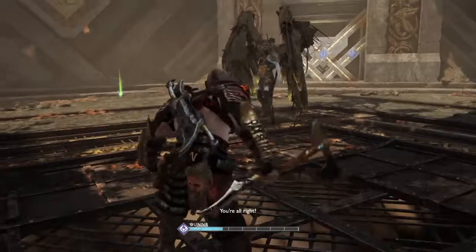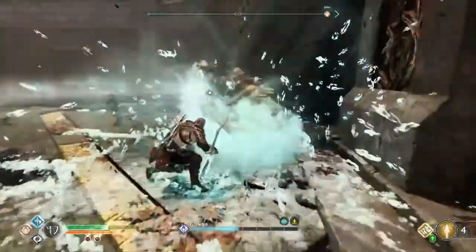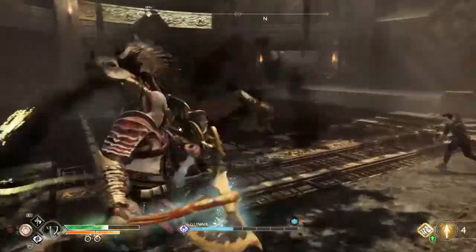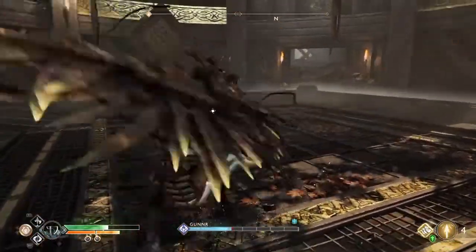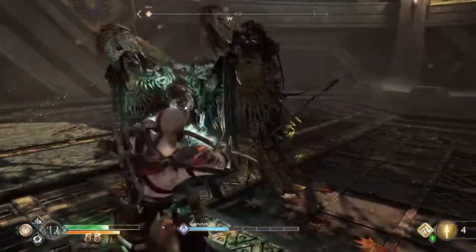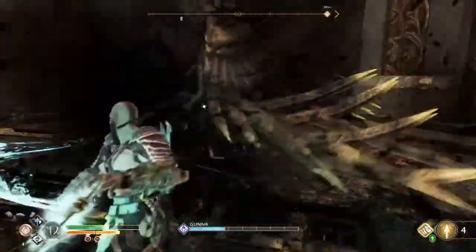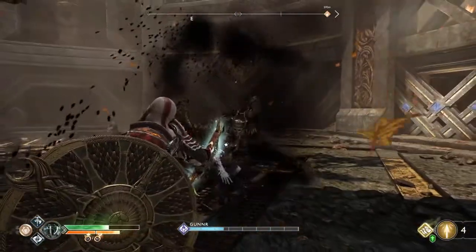If Kratos goes down and is resurrected by Atreus, your lock-on will be disabled, but he will be facing towards the enemy once he gets back on his feet. As for Valkyrie movement, they will often strafe out of view during the fight, which will disable your lock-on. This normally happens when you have backed a Valkyrie against a wall or corner with your attacks. Both your attacks and hers will cause significant knockback, making this a common occurrence. They'll normally snarl or huff when strafing, but there isn't a solid indicator for this happening other than Kratos' attacks suddenly no longer connecting.